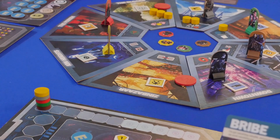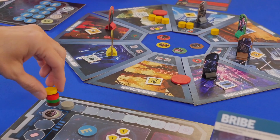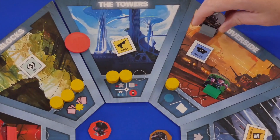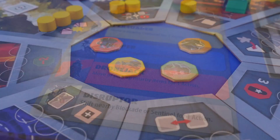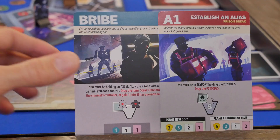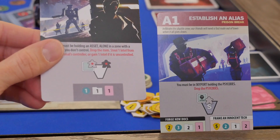On your turn, you will first select a criminal to hook into. Then you will gain grip with any criminals you still have hooked. You are then allotted two action points that you can spend to do things like move criminals, pick up items, use their special character actions, or take the actions for the location you are on, as long as there are no heat tokens present. If at any time you can fulfill the requirements of a side crime, you reap the benefits.